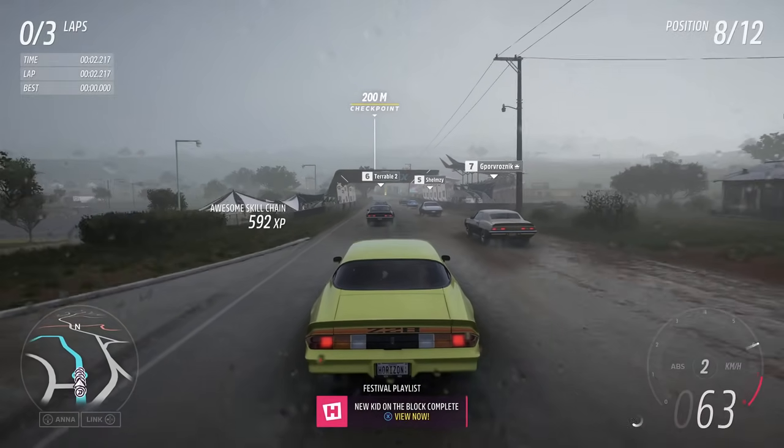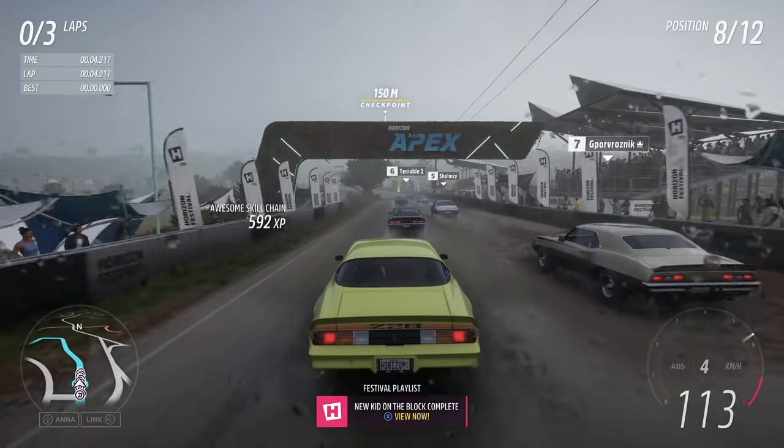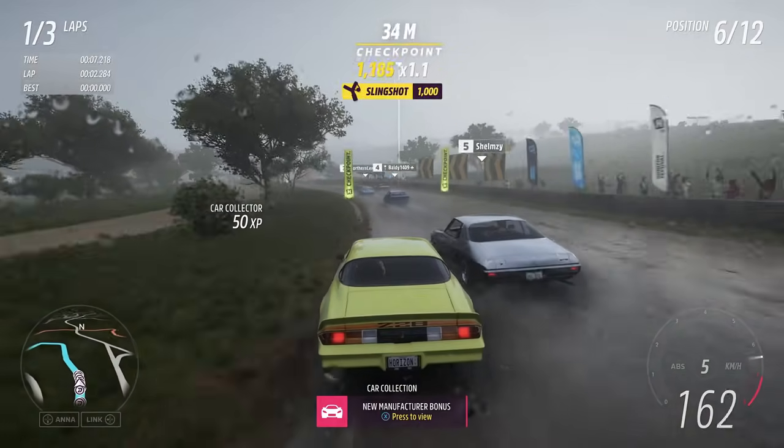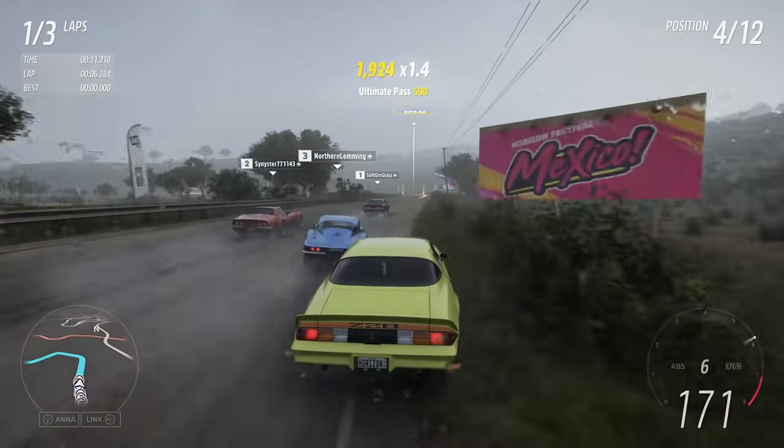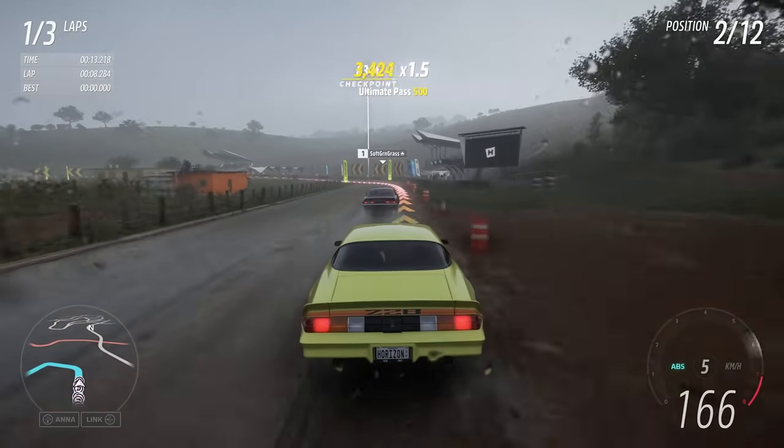A car that was not really easy to drive in Horizon 4 got more accessible — that being the Z28 Camaro. Really cheap, with some upgrades fitted to meet the requirements, and off you go for the podium.